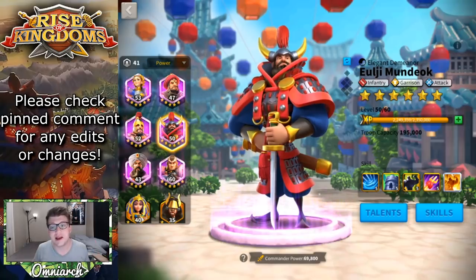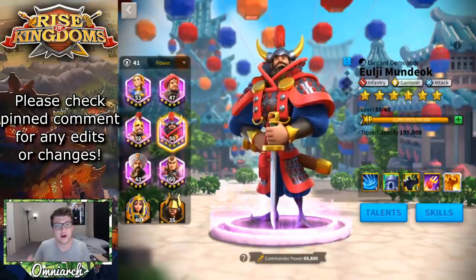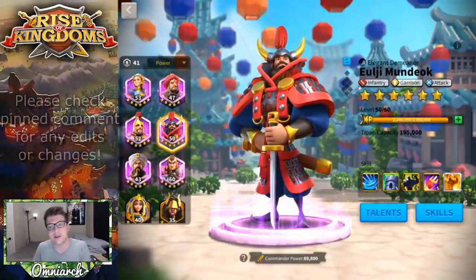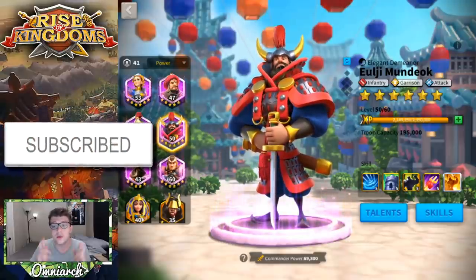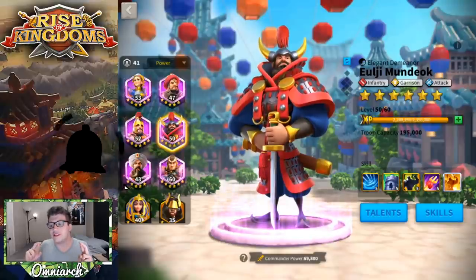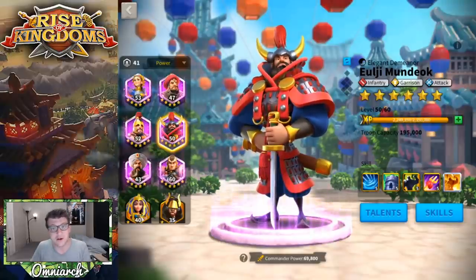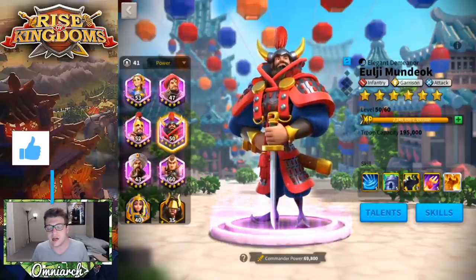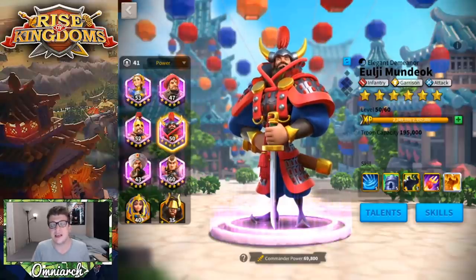I'm sure you guys have seen by now that ULG Mundok got a complete rework in terms of his art style. They redesigned him as a character and I guess they made him look maybe more historically accurate. I think he looks absolutely awesome, but when I saw that they reworked his artwork, I was hoping so bad that we would see some sort of buff for ULG Mundok. That's going to set the tone for this video because I want to go over a lot of what ULG Mundok does, what he does well, what I think he needs improvement on, and then we're going to talk about how you can use him in the open field.